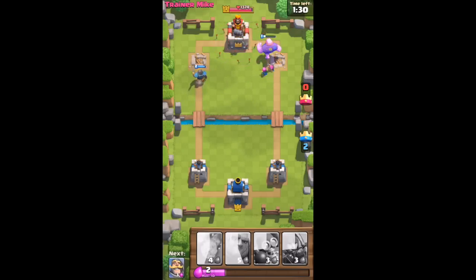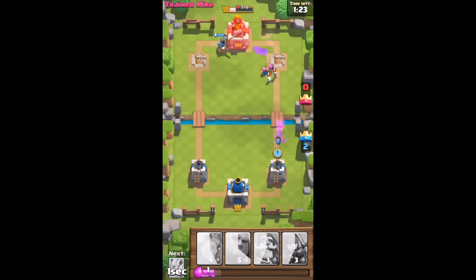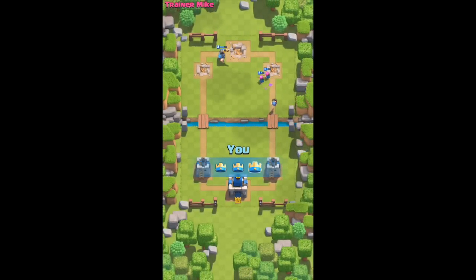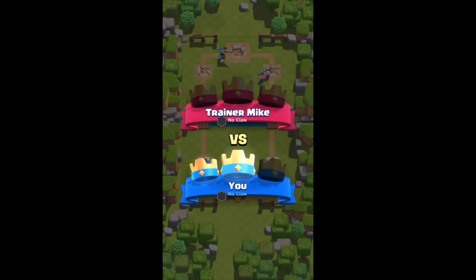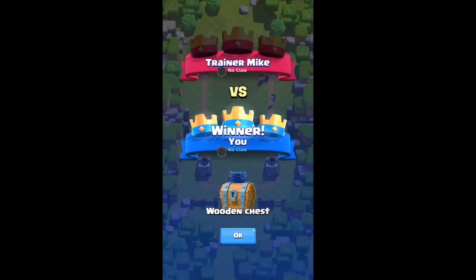Let's throw arrows at the king in the middle and see if it does anything — he's got so much health and so many hit points. Those arrows definitely don't help as much as the fireball, so I think I'm officially a bigger fan of the fireball. I know it's only my first time playing, so I can't be too certain, but the fireball is impressive.